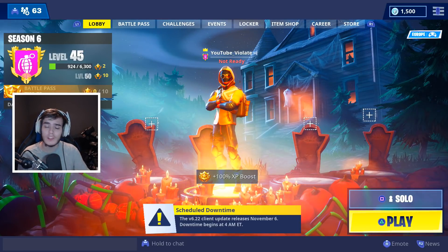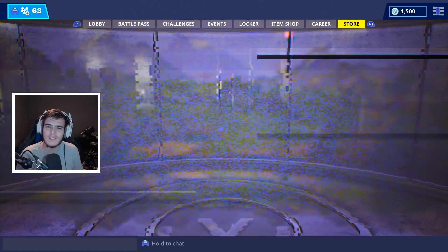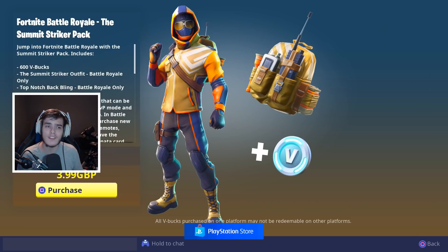It's very simple. I got back from some solo games and my friend Assassin Troy actually notified me that this is available now. All you do is go to the store and it's right there — the Summit Striker pack. Jump into Fortnite Battle Royale with the Summit Striker pack; it includes 600 V-Bucks, the Summit Striker outfit, and the Top Notch back bling.